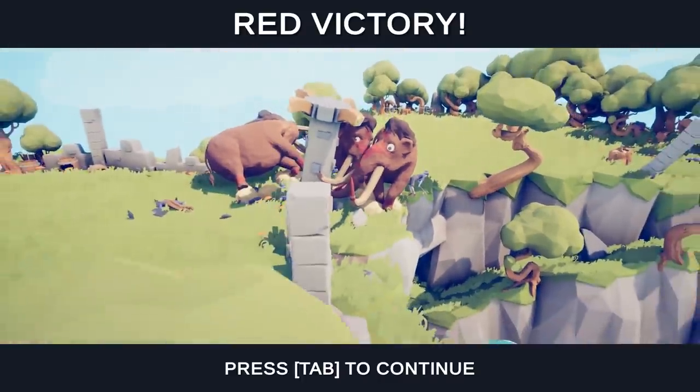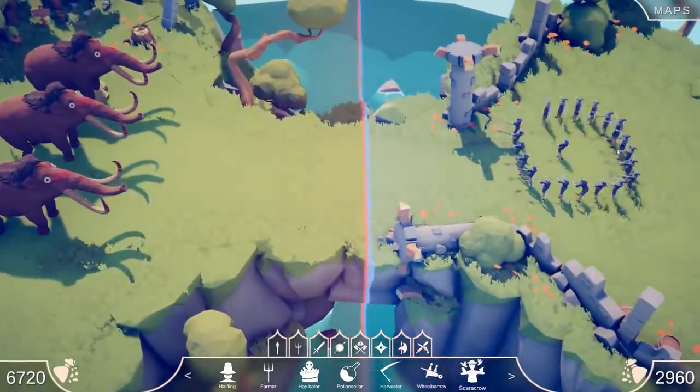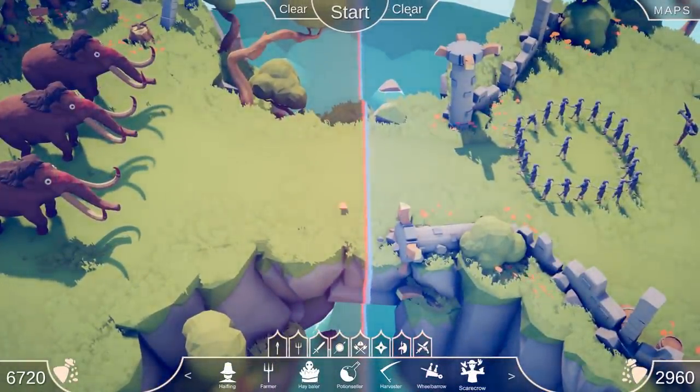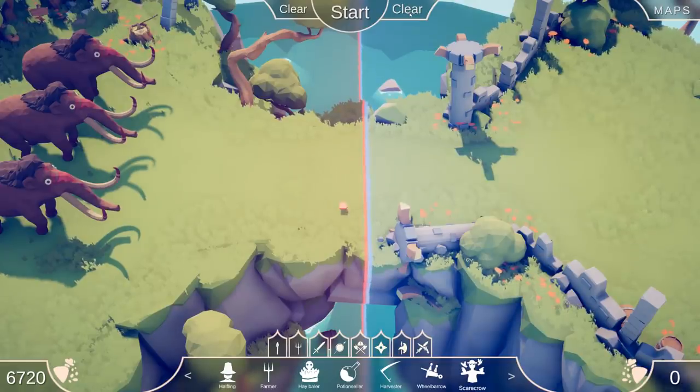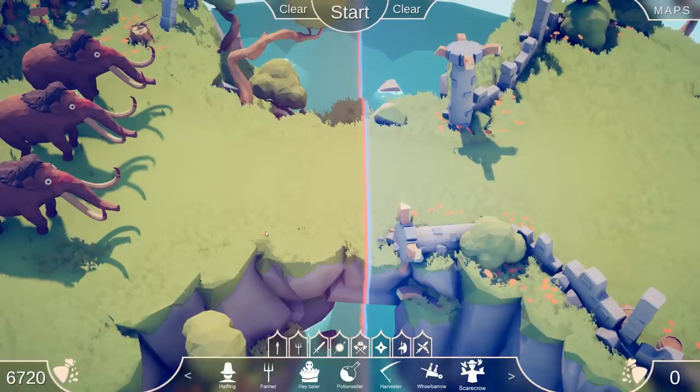Did the farmer just get taken out? Are the mammoths that OP? One is getting knocked off! Mammoths are really, really strong - my bad. Let's reset and clear the farmer side, they need some backup. If you guys are enjoying random games on the channel, hit that thumbs up and let me know in the comments. If you have any battles you want to see, comment below!